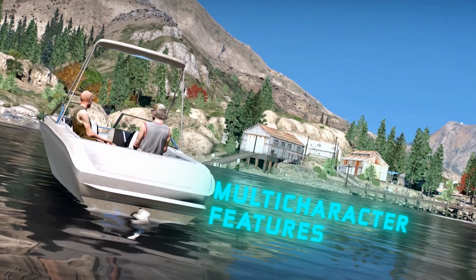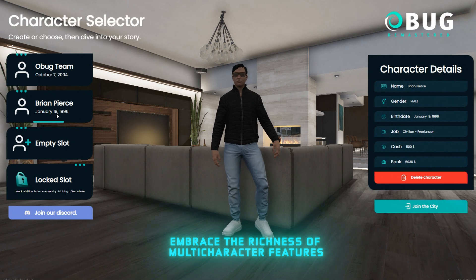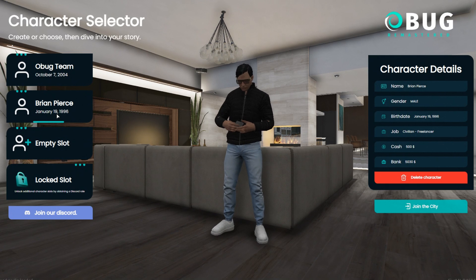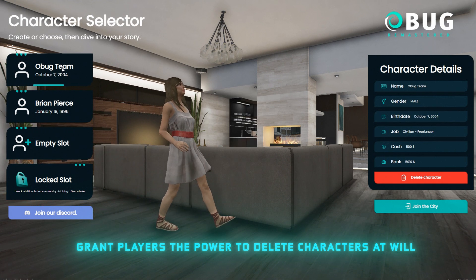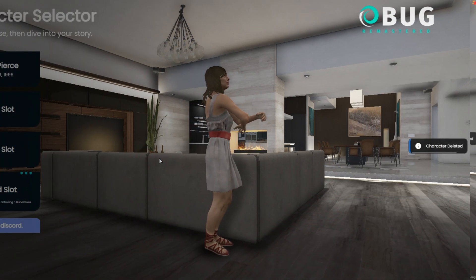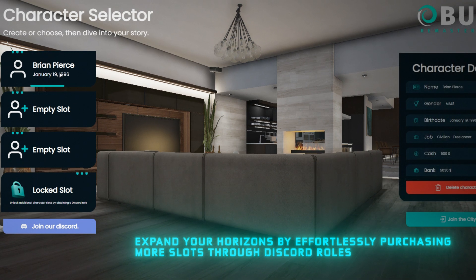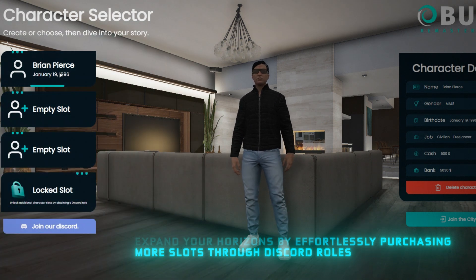Now let's go through the multi-character features. It comes with a variety of random animations that you can choose through the config file. Grant players the power to delete characters at will, or exercise caution by restricting this option through Discord roles. Set default character slots, and expand your horizons by effortlessly purchasing more slots through Discord roles.